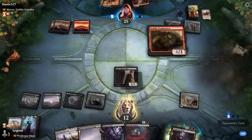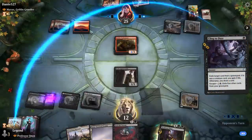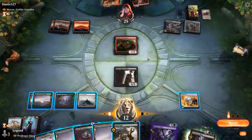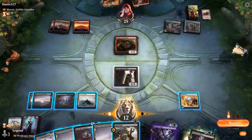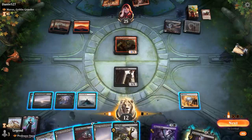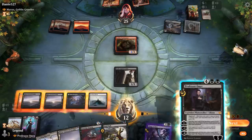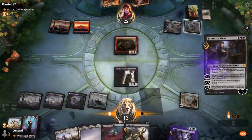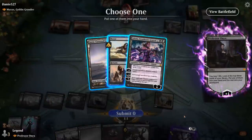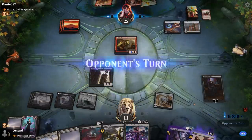Goblin Trashmaster could destroy our artifacts. We cycle Cling to Dust on our Extinction Event or Inquisition. Playing Professor Onyx and minusing seems like bad value — we'd just be killing the Trashmaster. We consider passing with Fatal Push up and enabling Revolt with Mind Stone. We play Onyx and plus instead, hoping they don't play Muxus next turn — most of their haste enablers are gone so hasty Muxus probably won't happen. Liliana, Dreadhorde General also looks quite good here; we can still cast Return with Aftermath.